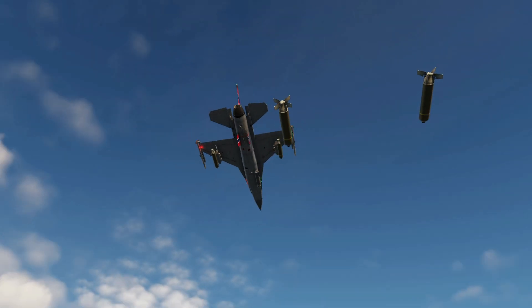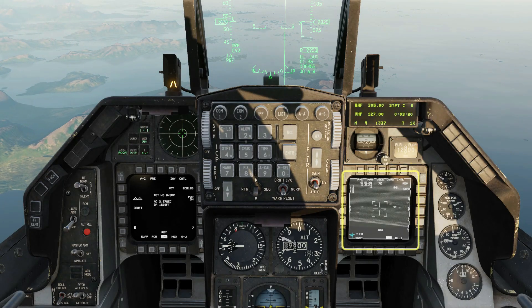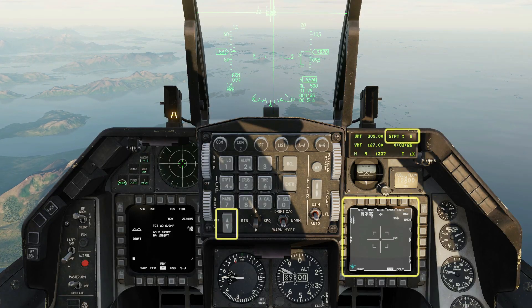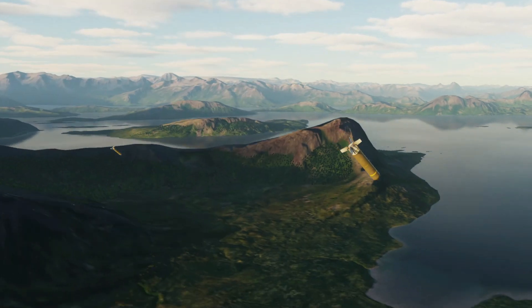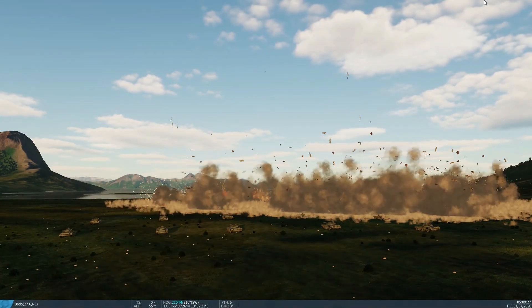Pickle. When we moved the targeting pod, that created offset data that we now need to delete. Press TMS down twice in order to do this. Now you can select the next target steer point. The submunitions can detect tanks as they descend on parachutes, and blast right into the weaker armour on top.